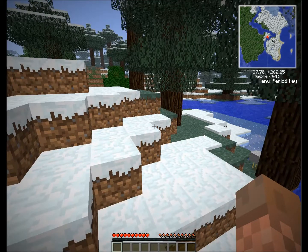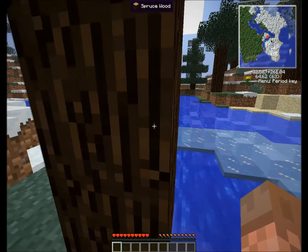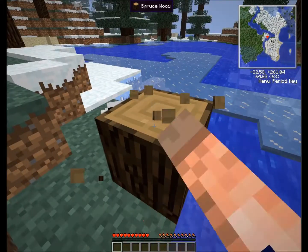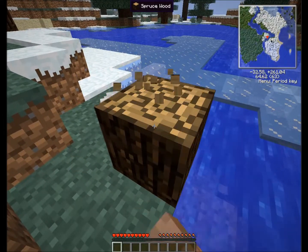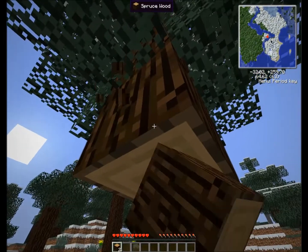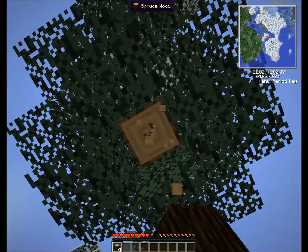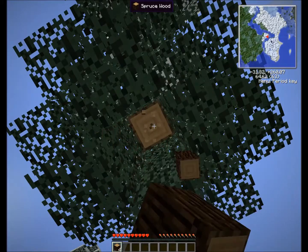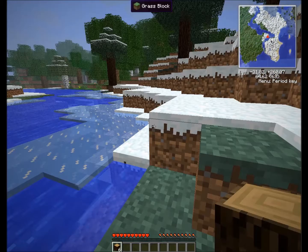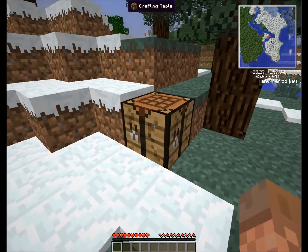There are some trees around, I can see some chickens already. In this game we always need some wood, so let's start and get some. In this first episode we are really going to try to focus on not dying. Our first tree is down — now let's make some planks, a crafting table, and to be sure we have enough wood, let's make an axe.